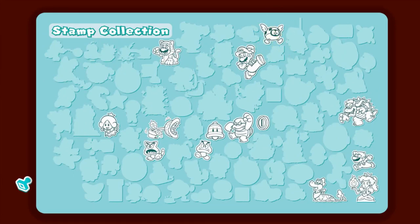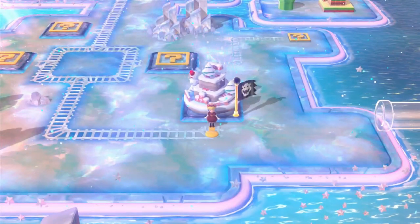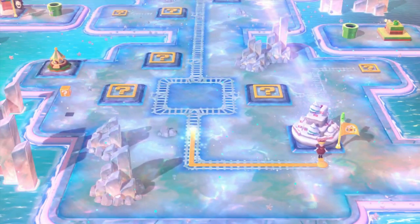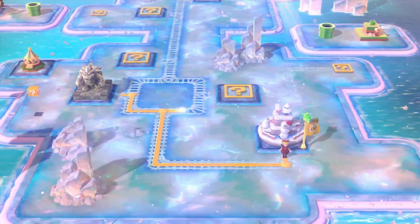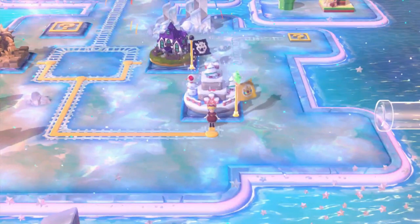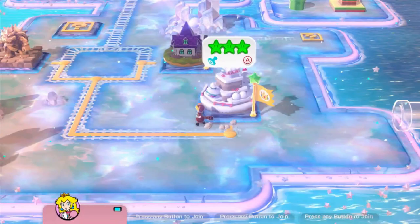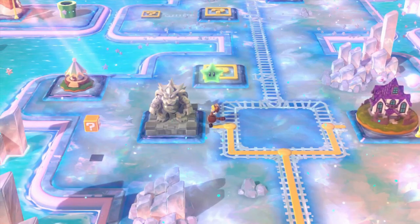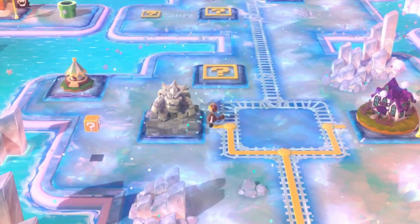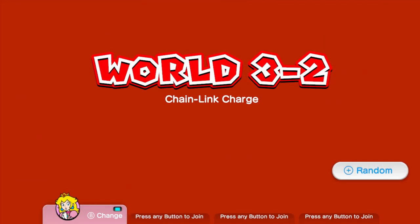That is another stamp for our collection. We're gonna do 3-2. As you can see in the background, there's another Cap'n Toad stage. The stage is getting blocked off — that's 3-3 — so we're gonna do the blocked-off stage first. You need 30 green stars to access this level. And this is 3-2, Chainlink Charge.